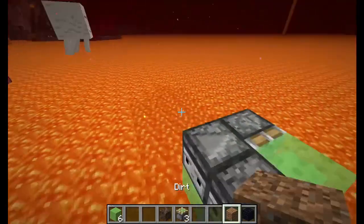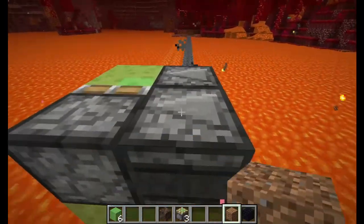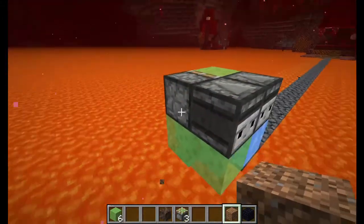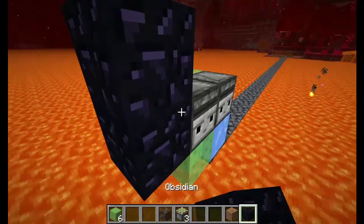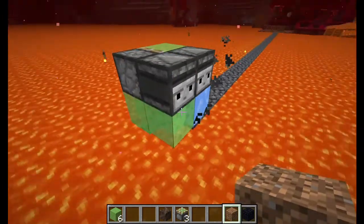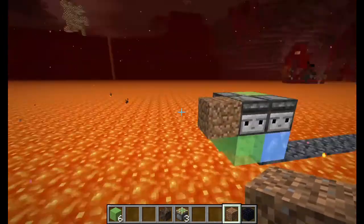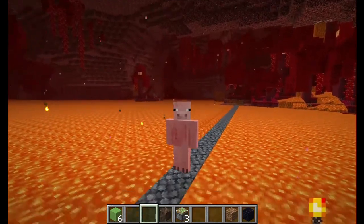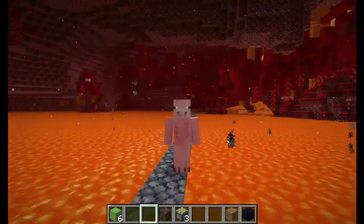I haven't tested it out, but let's try to place a normal block in front of it — and it does stop. So you just place a normal block or any type of block in front of it to stop it. Just place another block and it'll start going again. That's it for this first build — I just showed you how to get basalt pretty quick and pretty easy.